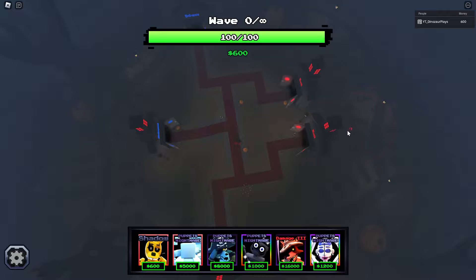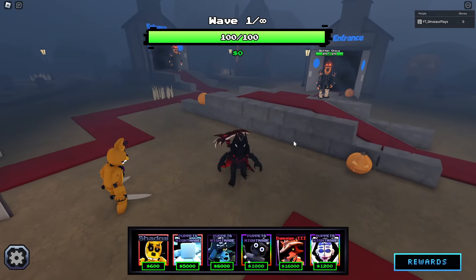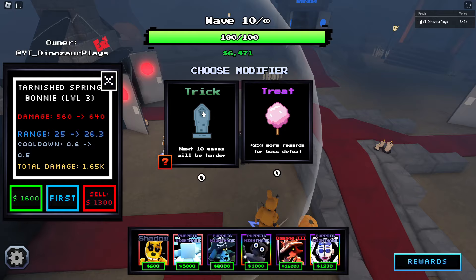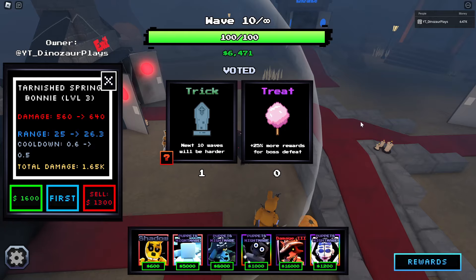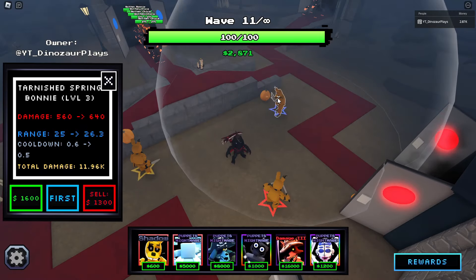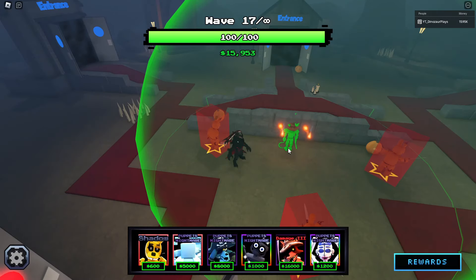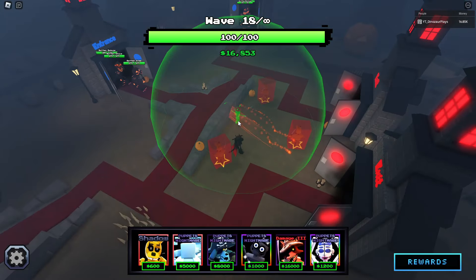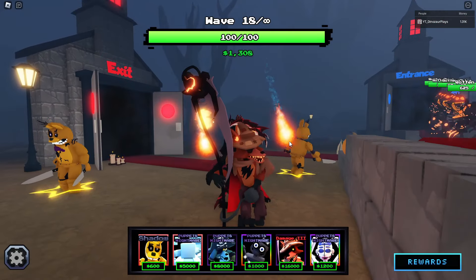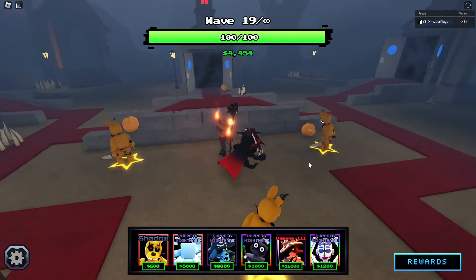Oh, this is a big map, so I'm gonna have to start by placing Tarnished right here. Every 10 waves you get a pick — 25 for more rewards, or they'll be harder with a chance to get the present. Let's just do trick. That's actually really cool, I like that you get a pick. This is a cool endless mode. I almost have enough — I don't know where to place this guy, I'm just gonna place him right here. Such a cool unit, actually so cool, and it's pretty decent too.